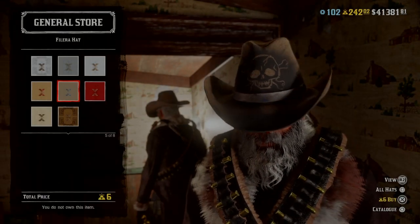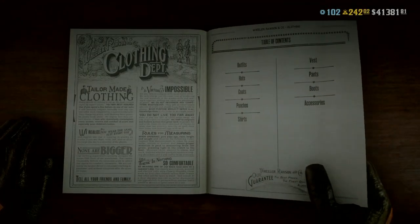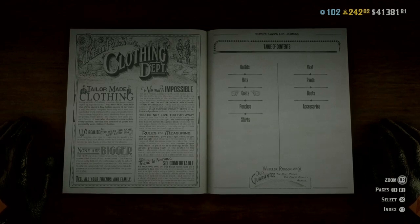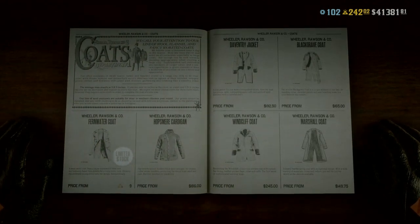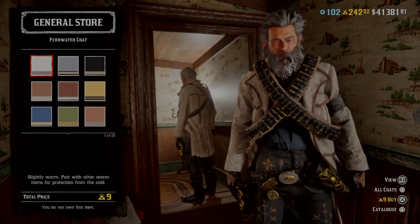I'll just show you that those hats are still here if you wanted to pick them up. Personally I'm saving my gold for when the houses drop. Moving over to coats, there's a new colorway on the fan water coat and you can pick that up for nine gold bars.